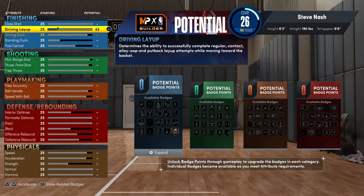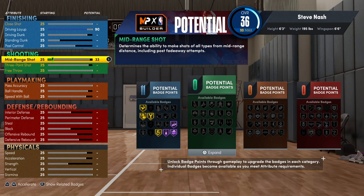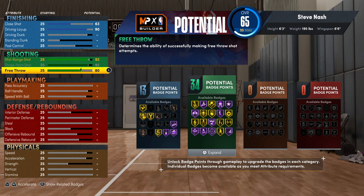First things first — I don't think we need to go to 97, so we can get away with just a 90 on the driving layup. You don't need a 97 on the driving layup, I promise. So we're going to leave this at 90 driving layup. For shooting, we have a 92 mid-range shot for Steve Nash, 92, and then 92 on the three-point shot. For the free throw, all you need is an 80 — you're always going to green.